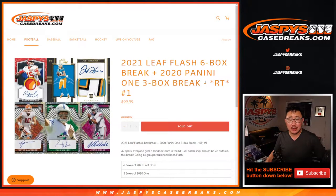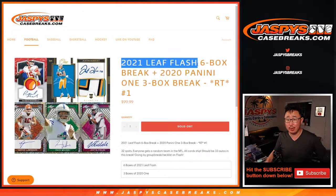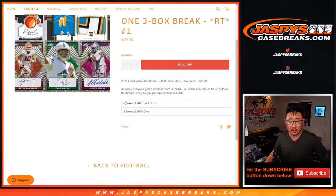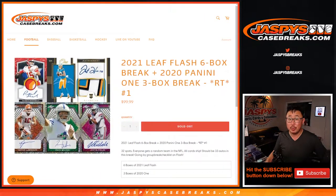Hi everyone, Joe for Jazby's Casebreaks.com coming at you with our Flash 1 mixer featuring 2021 Leaf Flash Football 6-box break and 2020 Panini 1 Football 3-box break. Put it all together for a total of 9 boxes. Get a random team in the NFL. All cards ship. Should be pretty nice.